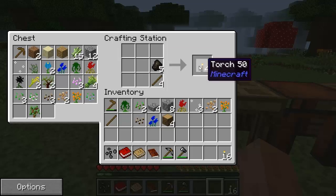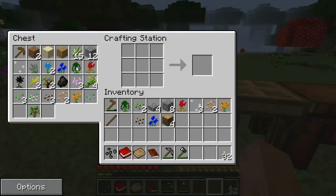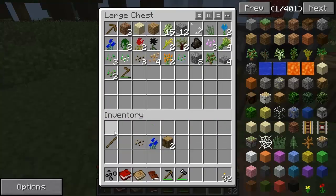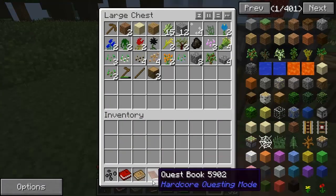I've upped the spawn rate of charged certus quartz, and I've also gone ahead and disabled Mekanism's copper, Mekanism's tin, Electrical Age's copper, and Electrical Age's lead — the generation of those. Because when I was testing, those were also being generated, and I wanted to remove the duplicates.